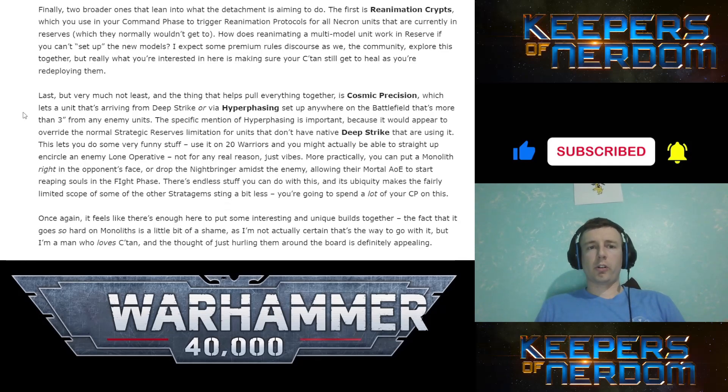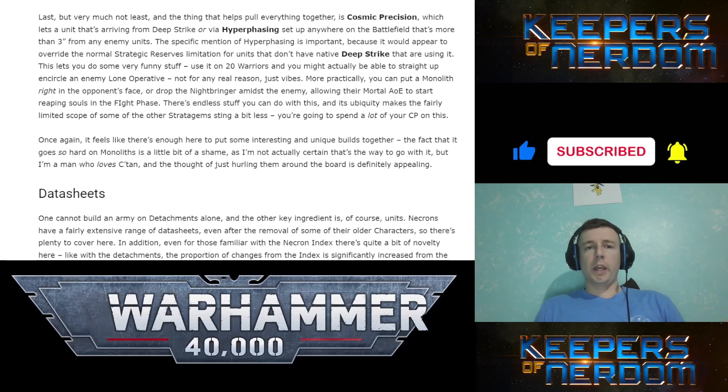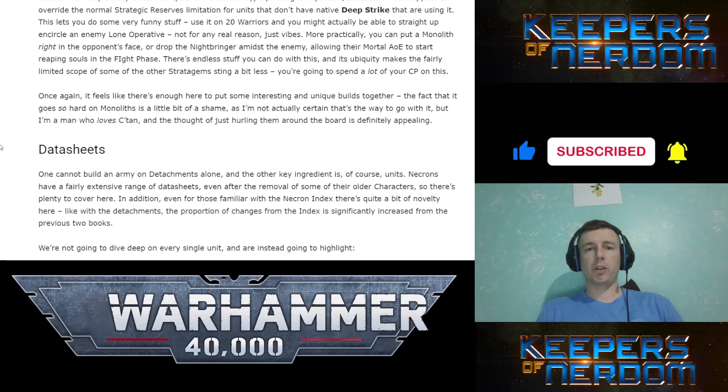Reanimation Crypts: you use these in your command phase to turn around re-rolls for all Necron units currently in reserves, which they normally wouldn't get. Cosmic Precision lets a unit arriving via Hyperphase be set up anywhere on the battlefield as long as it's more than 3 inches from any enemy. Use it on 20 Warriors and you might actually be able to straight-up encircle a lone enemy operative — or drop the Night Scythe right in the midst of the enemy and find their mortal AoE to start reaping in the fight phase.